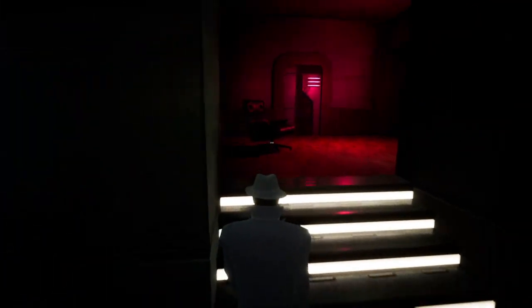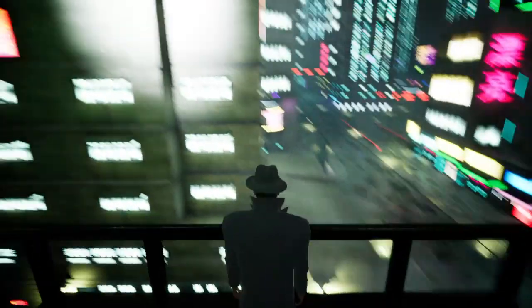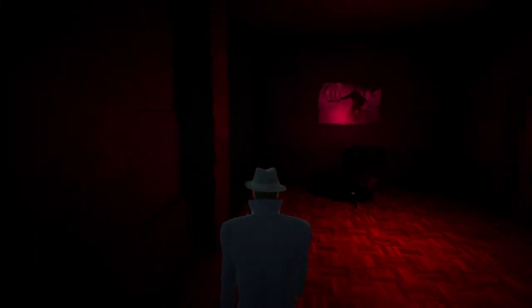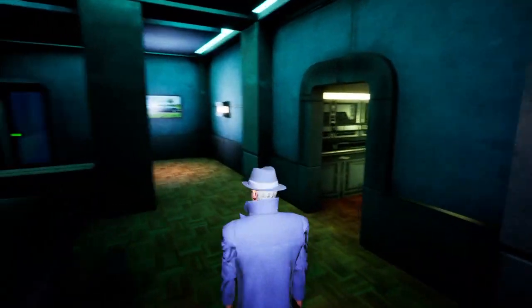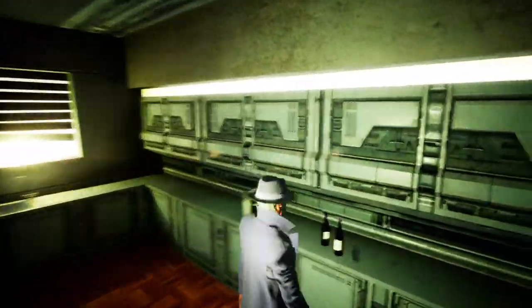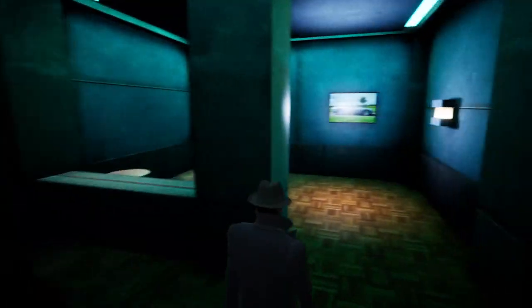So let's check out — have we been up here? Another cool chair, and a lovely view of the city. Walking around, it's kind of cool. This is the kitchen. It's kind of gloomy, definitely futuristic. Kind of gives me Blade Runner vibes.